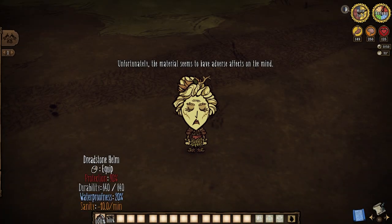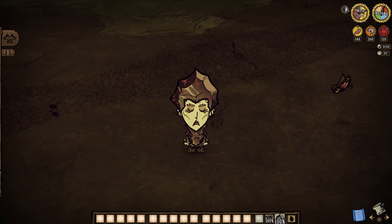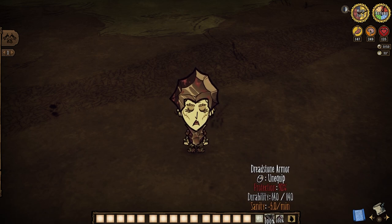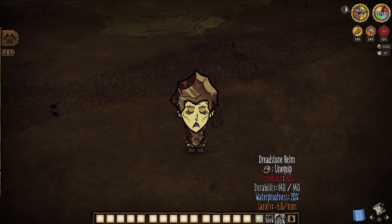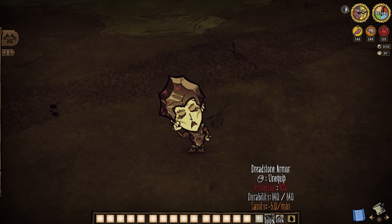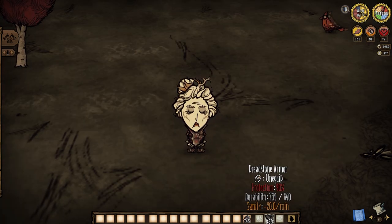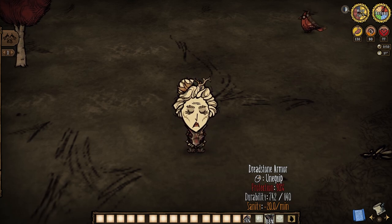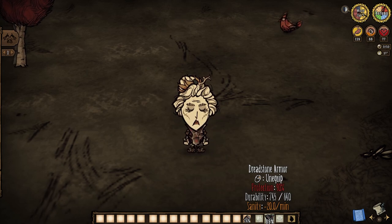You better do it though, otherwise you'll miss out on making some cool stuff, like Dreadstone armor. Both the helmet and chest piece offer 840 durability, 90% damage reduction, and a sanity drain that gets a bit tricky fast. However, their first set bonus is one that halves that sanity drain, so be aware. If either piece is damaged, their drain actually doubles — but again, the set bonus halves this, so take advantage.